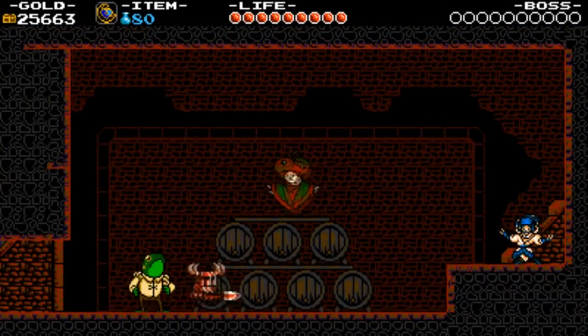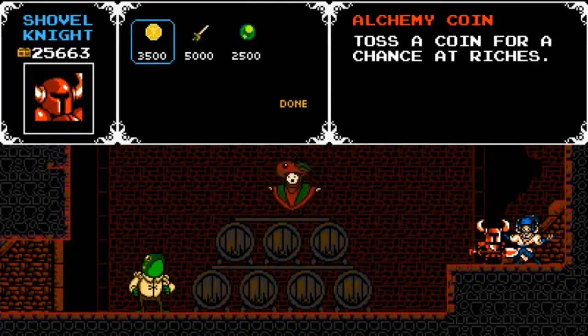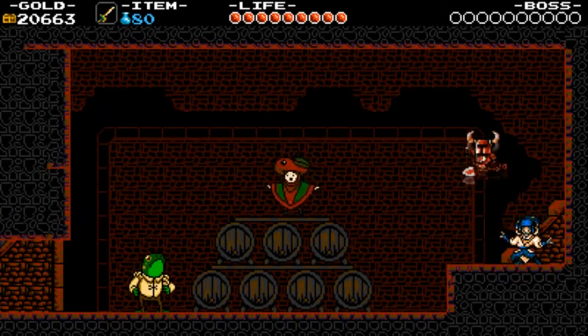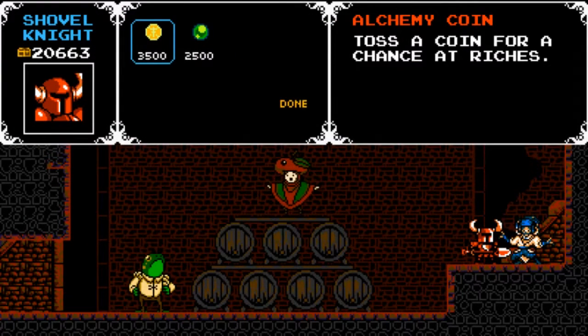That's really the only one I honestly use for the most part. Well, except for this one — the Propeller Dagger. I love the Propeller Dagger. It's so useful. Watch — whee! It's so useful. I don't like the Alchemy Coin. I never use it. It's a weird reflection thing where you have to reflect it so many times off enemies. It's useless.